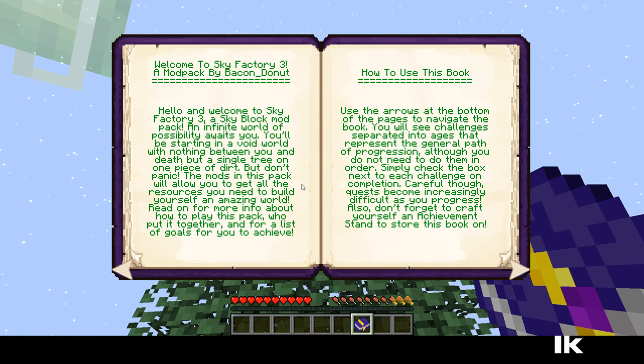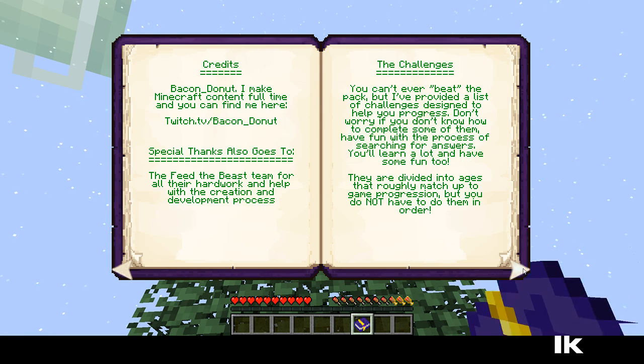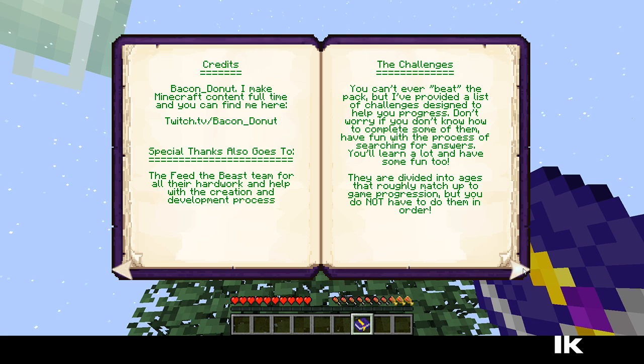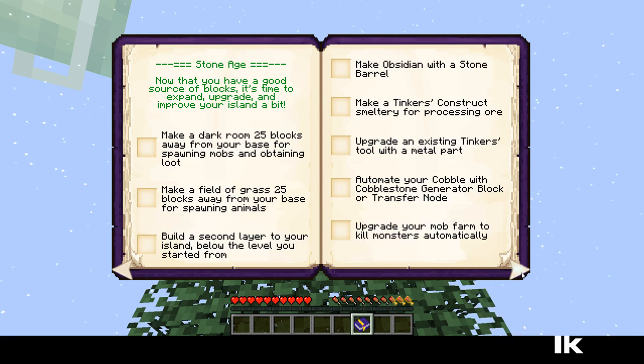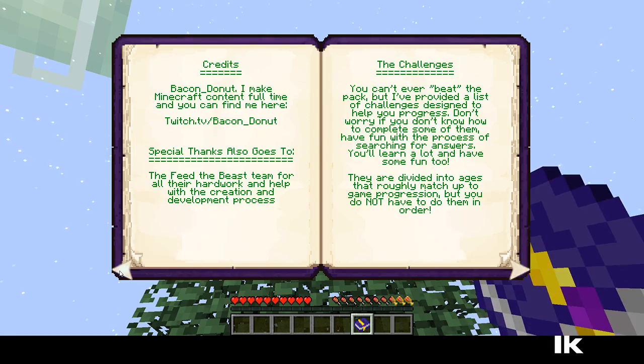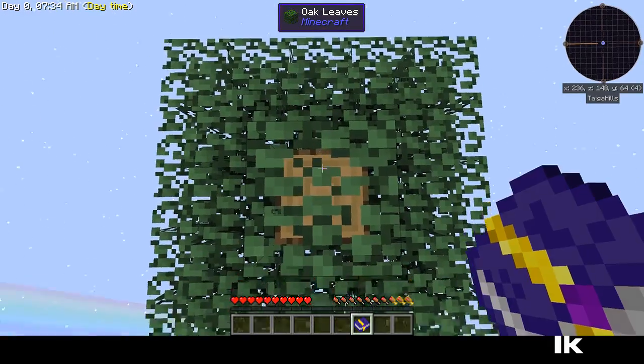Hello and welcome. Bacon Donut. Use the Crocodone Leaves to get Silkworm. So we're just going to go through this. I'm going to set this up. I'm just going to step through all these. So we get them all, I guess. Let's get started.